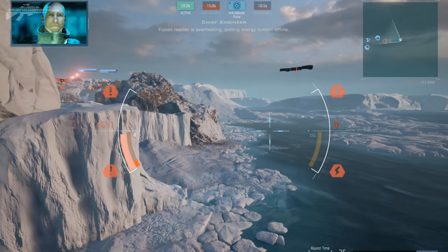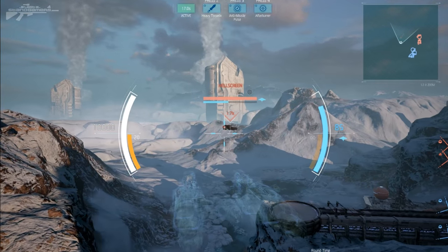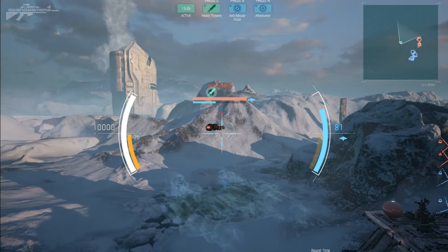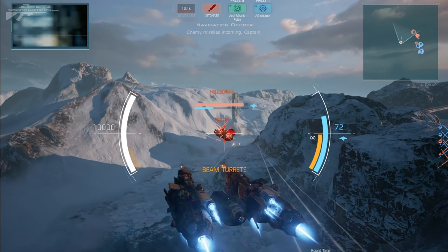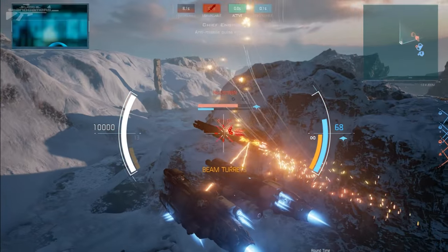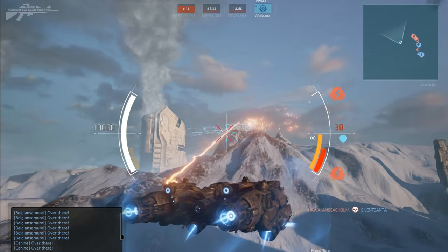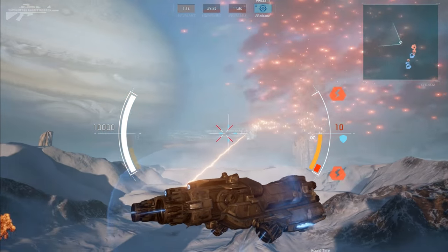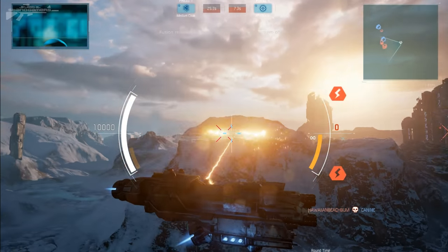Teamwork is quite crucial in this game. I've found myself in many situations where if I didn't have the backup of my team, or if I wasn't playing with the usual squad, I'd simply be outnumbered, taken out, and obliterated in seconds - just like this artillery cruiser who I found strolling off to the side of the map. I activated my shield, he tried to activate his cloak, but there was no chance he was going to be escaping me because I just locked on and took him out.